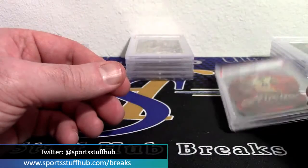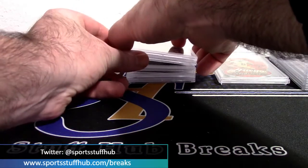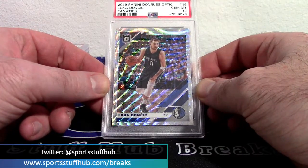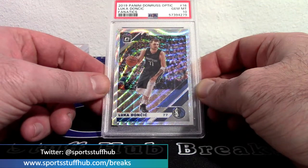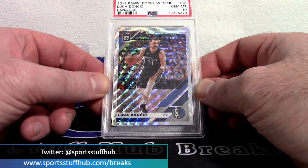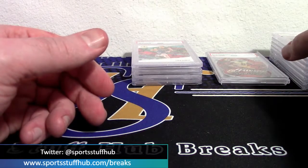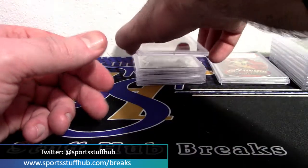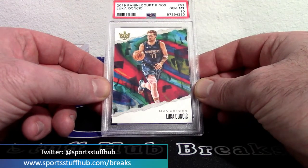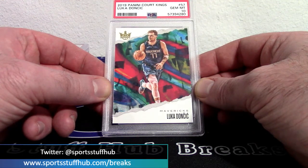Back to basketball: second-year Luka from the fanatics box set again, gem 10 Luka — boom! Another gem 10 for our set, fanatics exclusive Optic. And another second-year Luka — Court Kings — gem 10. We are just racking up the gems. Luka Doncic: anytime you can get a Luka Doncic PSA 10, it's a good thing. There's no such thing as a bad Luka PSA 10.